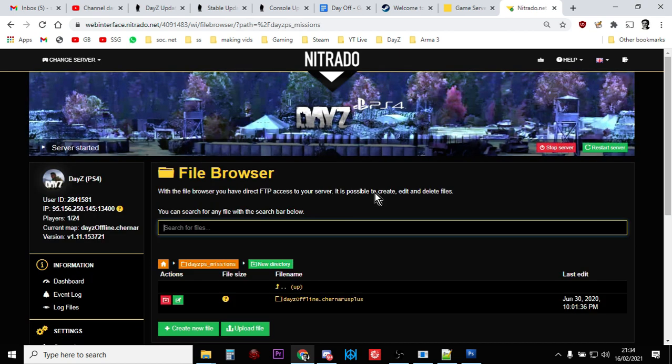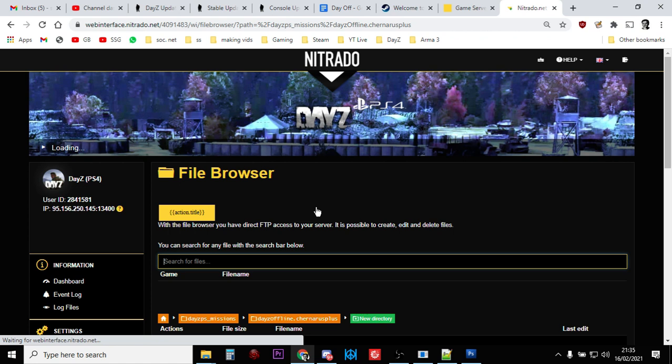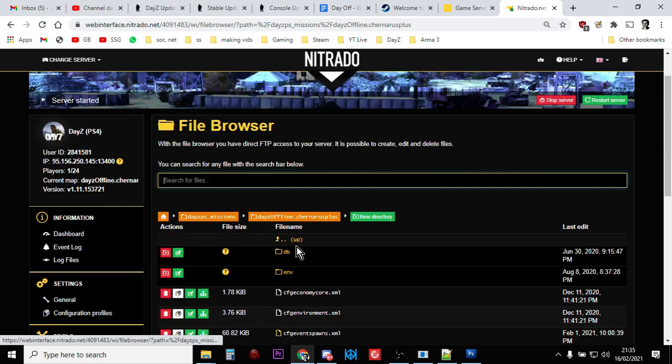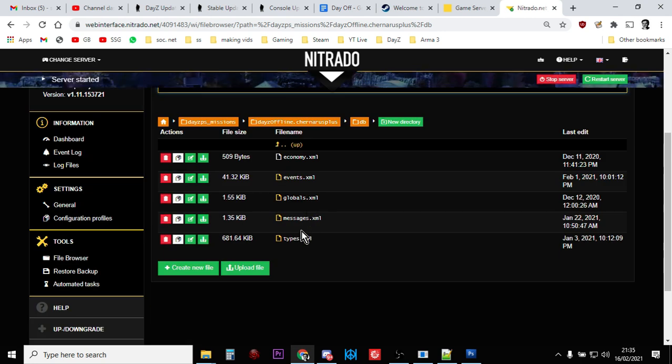Then go into the File Browser and go into your missions folder. The Daisy PS Mission PlayStation folder — it says Xbox for the Xbox folder. If you're on PC you've got to dig down a bit further to get into your mixed missions folder, either offline.chernarus or offline.enoch if it's a Livonia server. You want the cfg spawnable types XML file. Then go into the db folder and download the types.xml. Download both to your local computer.